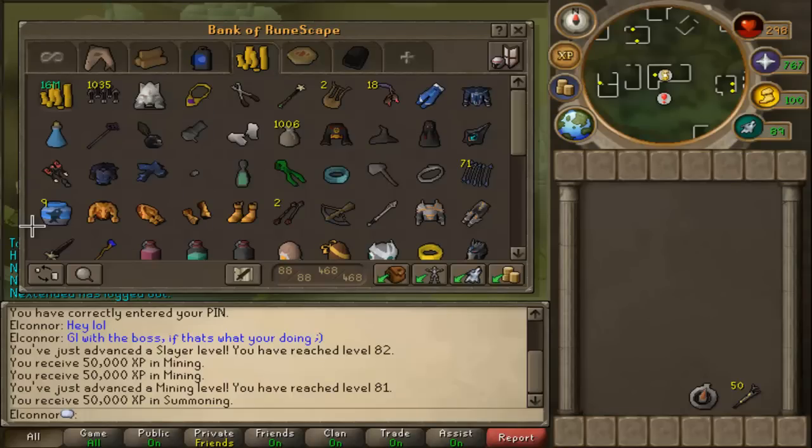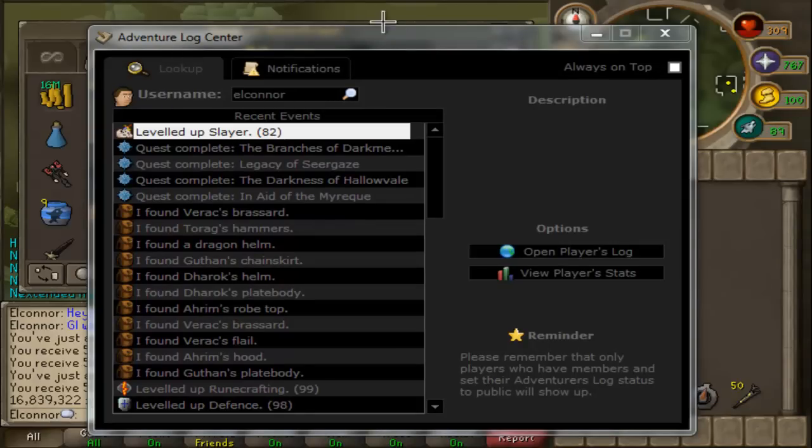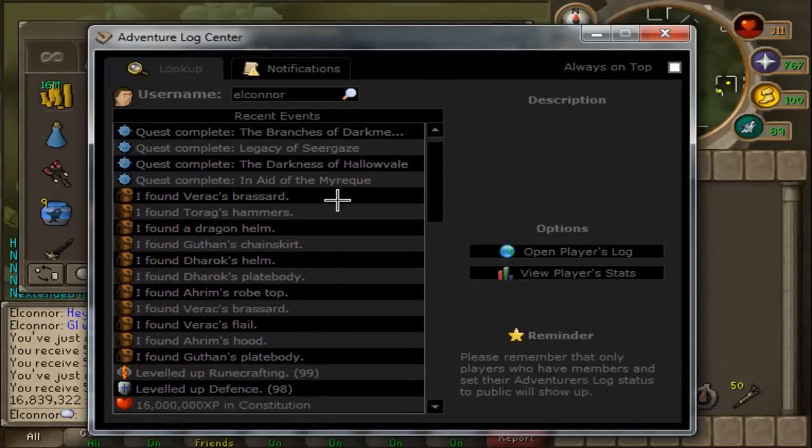I was able to rebuild my cash stack quite a lot. I had about 6 mil, and then the double loot weekend came and I made probably about 10 to 11 mil. I did get quite a lot of items at Barrows. If you go on to my adventures log — I'm going to pause it here for one second and get my adventures log up. I did quite a few quests over the weekend as well.